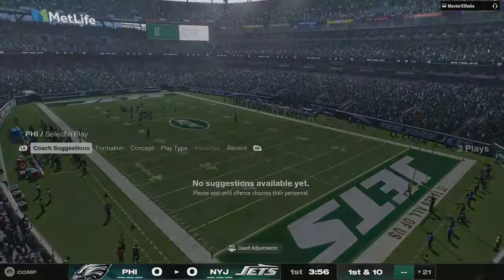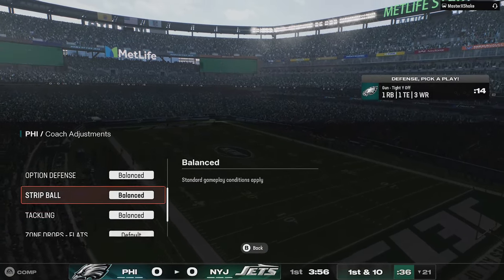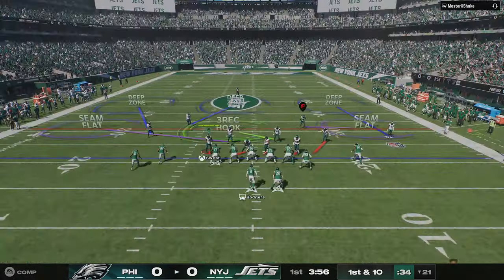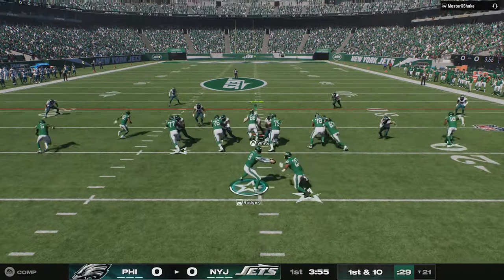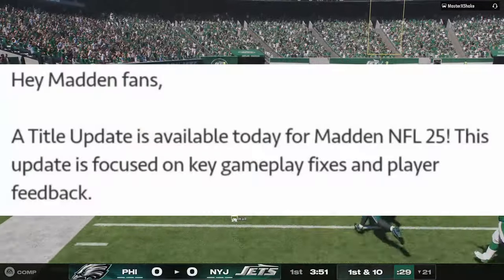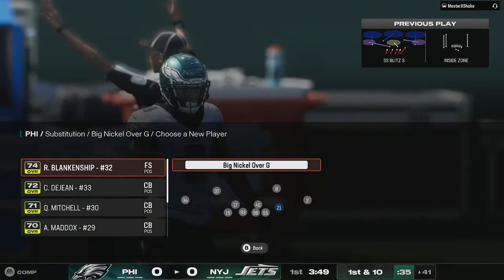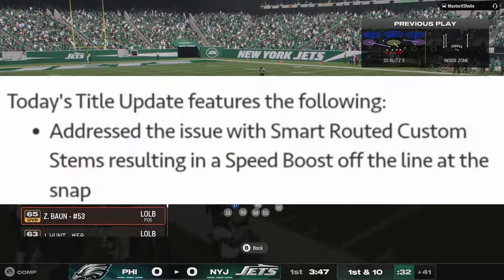Before I get into it, if you want to see more update videos like this covering anything that changes in Madden 25 or College Football 25, please subscribe and hit the like button. Now, there weren't actually any patch notes per se released for this particular update, but an EA community manager posted on one of their forums. It says: 'Hey Madden fans, a title update is available today for Madden NFL 25 — this update is focused on key gameplay fixes and player feedback.' The biggest change is probably what they did with zone coverage adjustments.